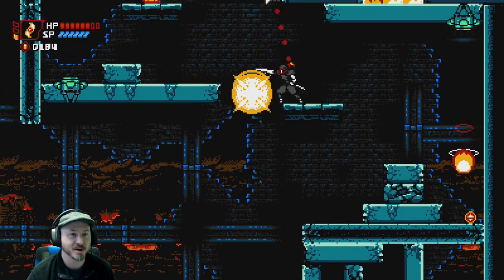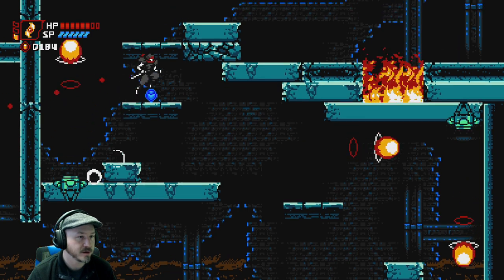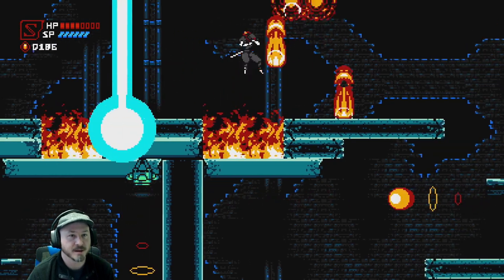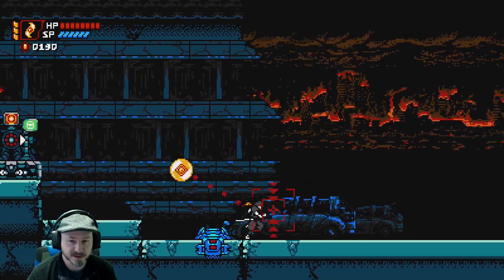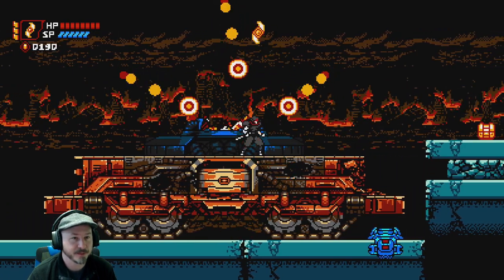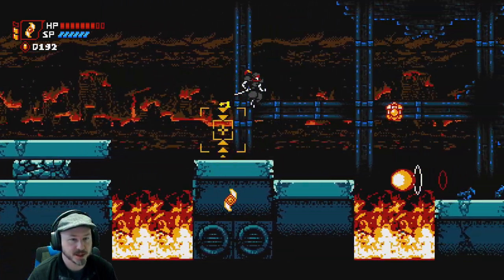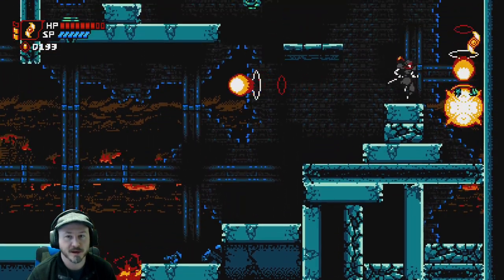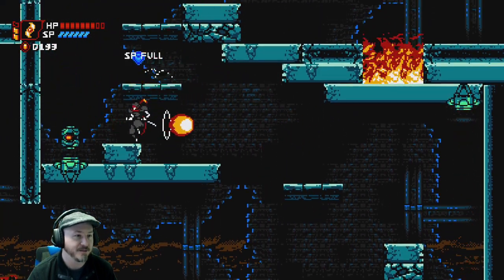That thing can catch the fireballs and throw them back at you - we gotta watch out for that. This part is really busy. Do I have to kill the boss again? No I don't - and this is actually one of the nice things in the game. When you destroy a boss, he stays destroyed. So you don't have to worry about getting to a save point and then having to redo that boss all over again, which I'm thankful about, because sometimes I get a lucky stroke against the boss and I'm like 'I don't know if I can pull that off again.'